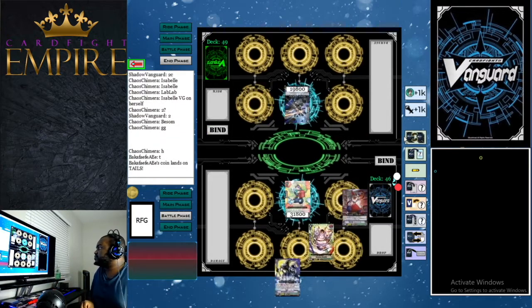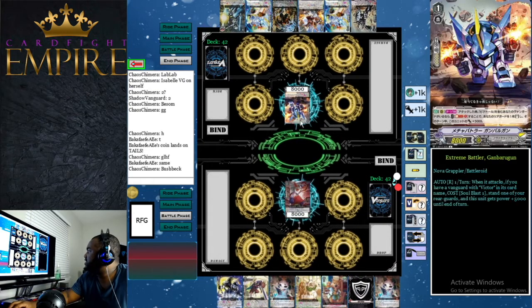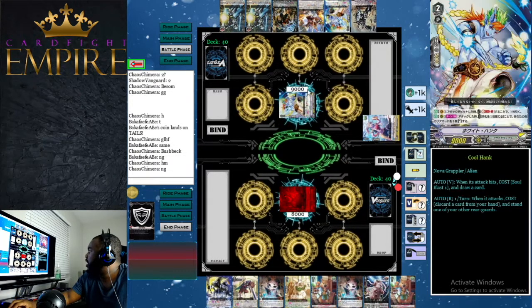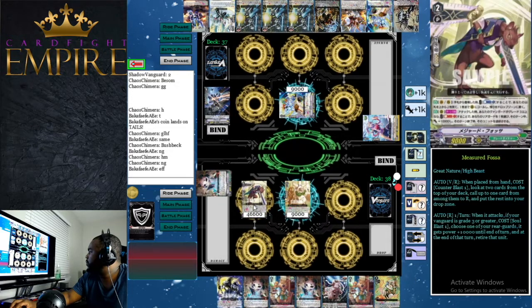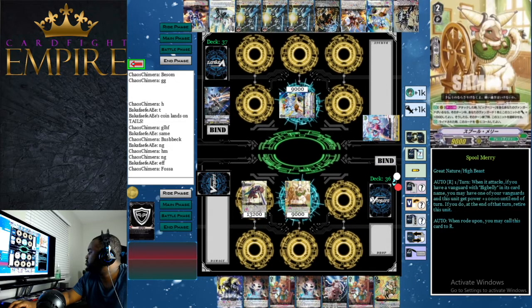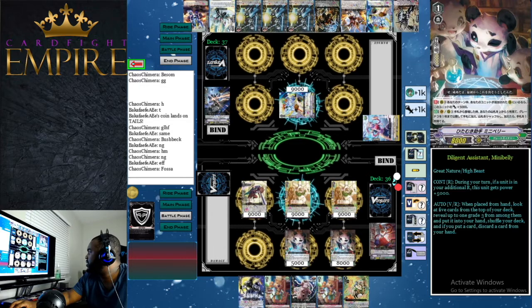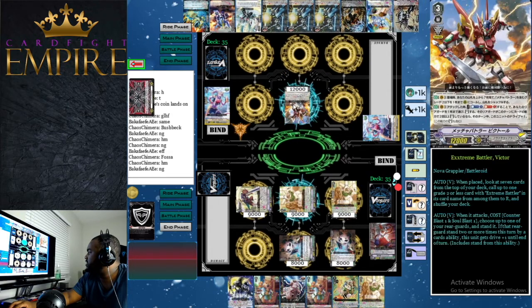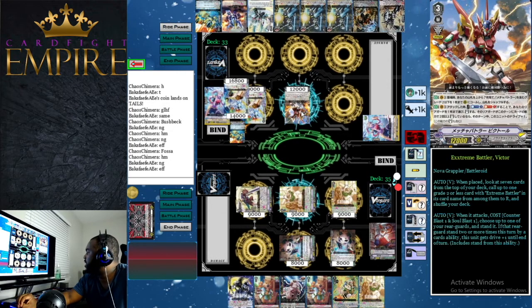Loading up Big Belly game one — for the first game we're playing against what I thought was a Blouse deck but is actually a Victor deck, since they're using the Blouse starter. We go second and ride Bush Back, discarding our quick shield to draw a card. Our opponent rides Cool Hank — we no guard because we wanted the counter blast. We ride Spool Mary and call Fossa, using Fossa's skill to look at the top two cards, calling out a Spool Mary and putting Bush Back to the drop zone.